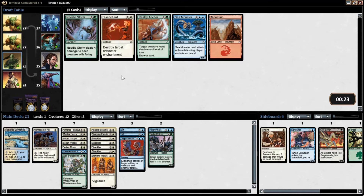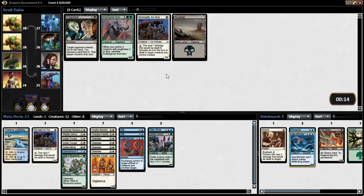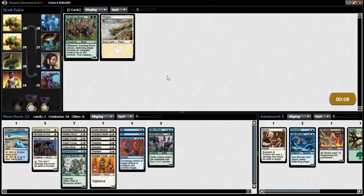Blessing. Sea Monster — that'd be bad for the sideboard. I don't know if I want to actually run another Nomads, because I've got a bunch of Nomads.